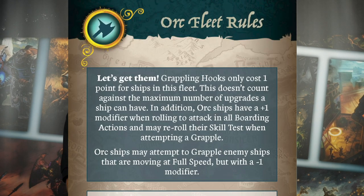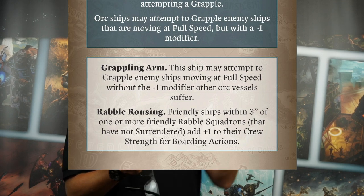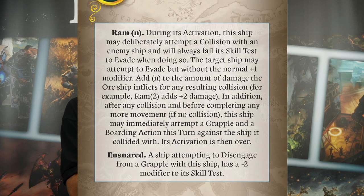That's reflected in their fleet rules. Let's look at some of the headings: grappling hooks only cost one point for this fleet. They're going to get hold of you, ram you, pull you in, and board you. Grappling arms and rabble rousing are all about the boarding actions. There's a ram rule with a number, which is their unique thing, and then snared — once they've got hold of you, they don't want to let you go. You can't disengage and go back to firing with your broadsides.